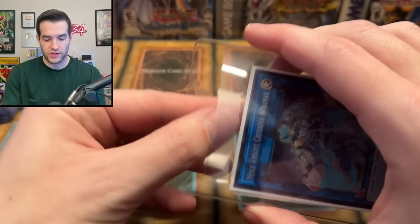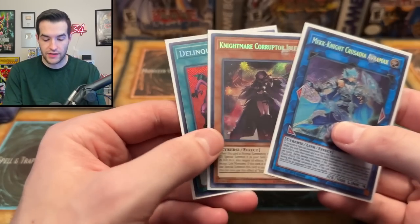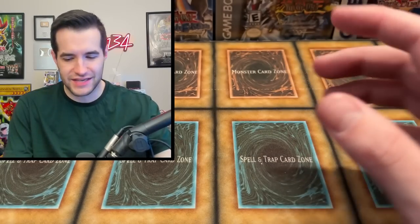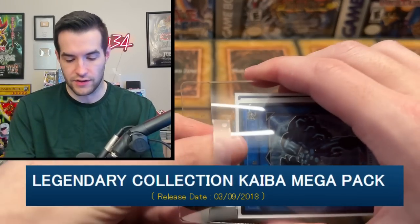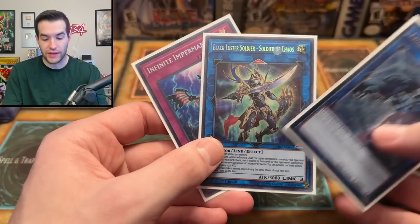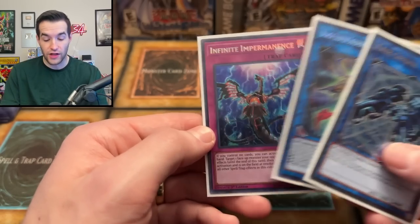Then we have Mech Knight Crusadia Avromax, Secret Rare. We have a Nightmare Corruptor, the E-Blade, the E-Blade Lock, and then a Delinquent Duo from Legendary Collection Kaiba. I didn't realize he had Legendary Collection Kaiba. We have Link Spider, Black Cluster Soldier — Soldier of Chaos — that's pretty cool. And then Impermanence from Floodgate.